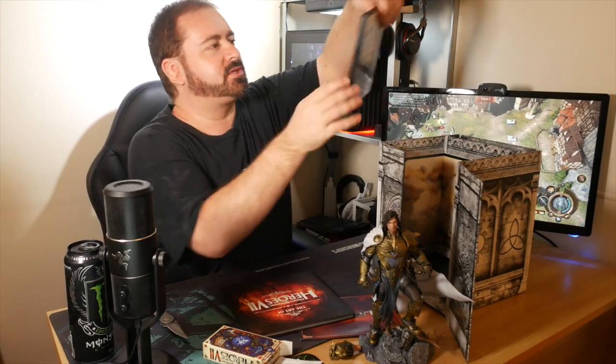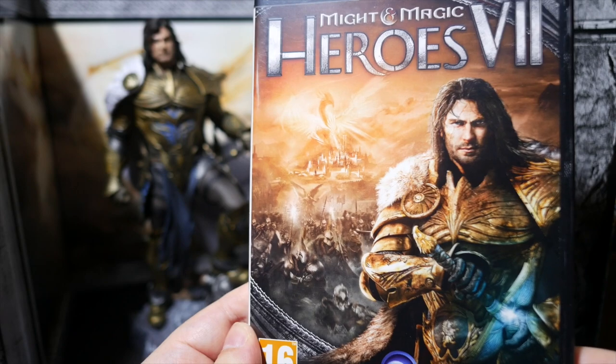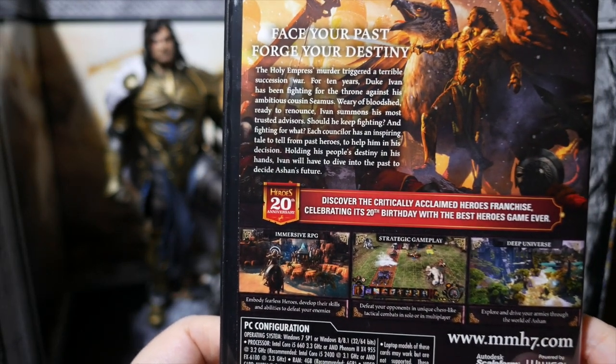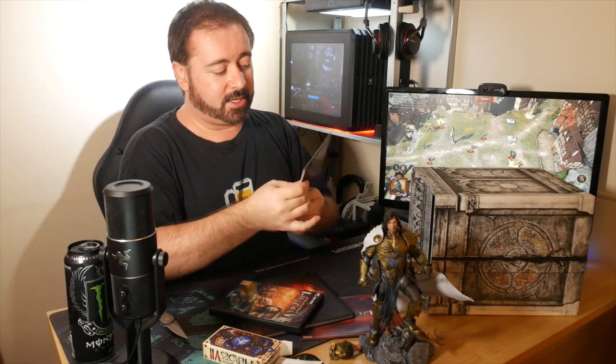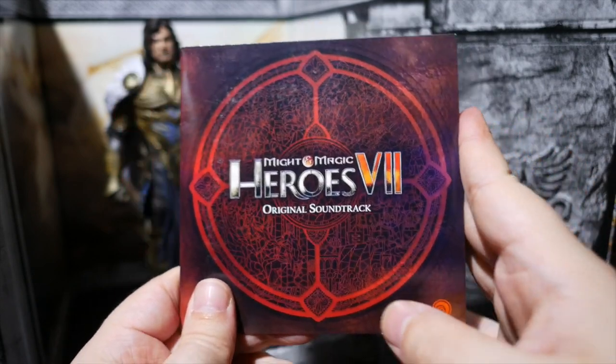What else we got? We got some more stuff. Here is the game case - the PC DVD ROM that, as we discussed earlier, there's no actual game in there, but at least I got the case for it. That's nice. Obviously, I wasn't expecting that at all - I knew the game would be missing, I wasn't expecting the case to be in there at all. Here is a Might and Magic original soundtrack and there is actually a disc in this one, so I can listen to that. That's everything.